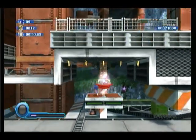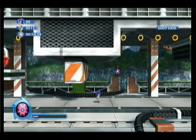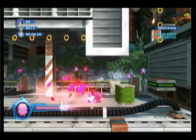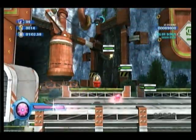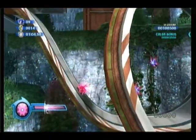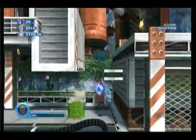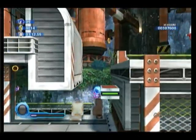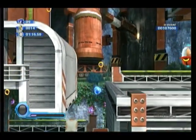Oh, here we go. Here we have the first introduction of the Pink Wisp, which is the spike drift. Basically, when you use it, you turn into this pink spike ball, and you can basically climb up any wall with it. If you hold B, you can do the spin dash. Another one of Sonic's powers that he usually has right off the bat in his games, but they decided nope, we're gonna give it to that. Which, whatever.